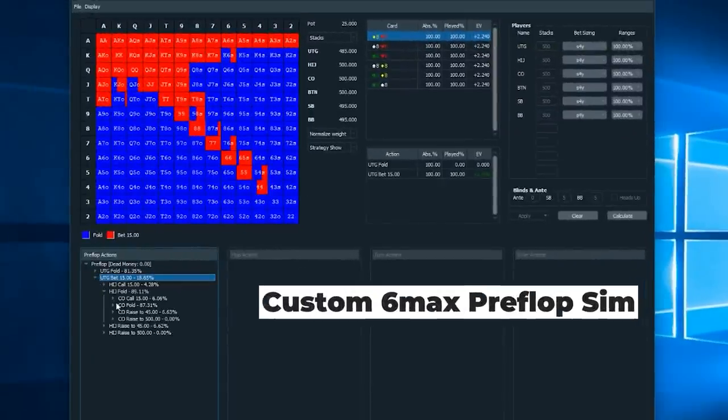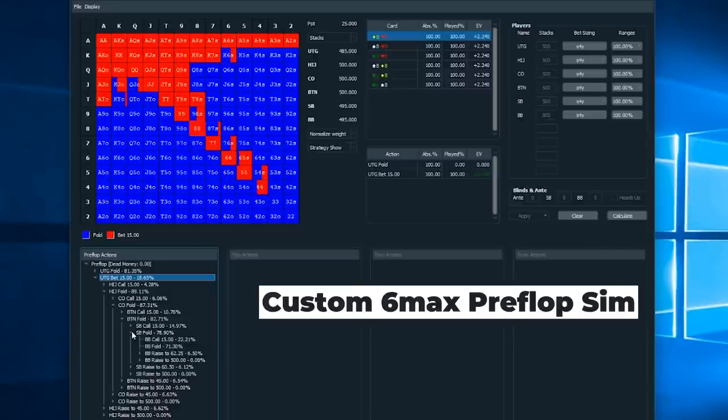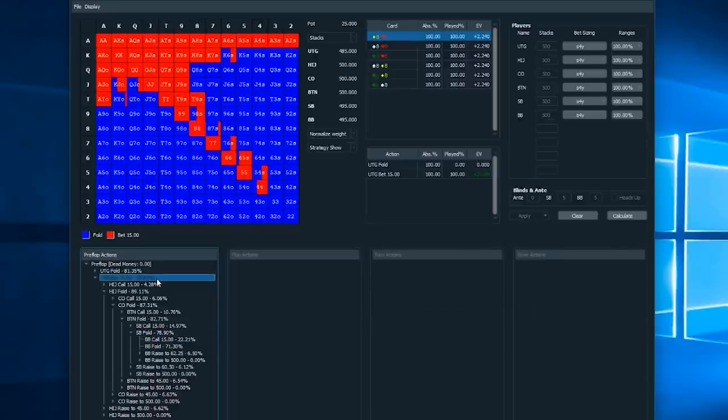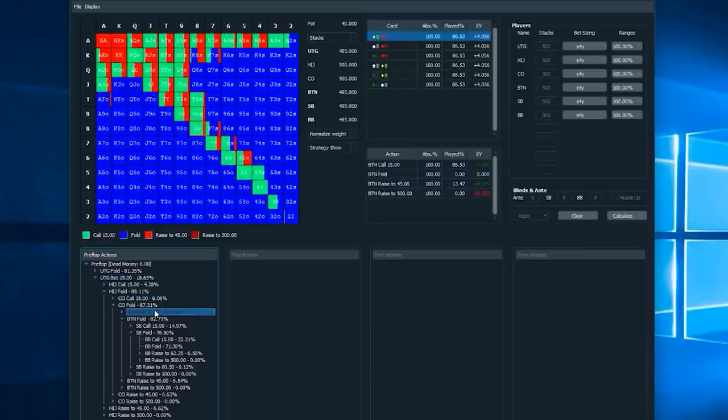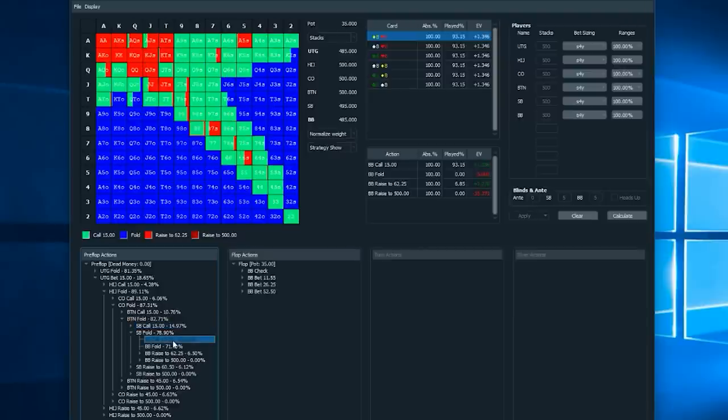We're going to be focusing exclusively on post-flop strategy, but since post-flop is heavily dependent on the pre-flop ranges, there are a couple of things we'll note. As Matt Hunt mentioned, he and everyone else is opening to 3X, whereas online you're more likely to see smaller opens such as 2.5X or even 2X. This should cause the ranges to be slightly tighter. However, this effect is somewhat mitigated by the small blind being the same size as the big blind, meaning more money in the middle. Also, there is no rake, which means less incentive to take the pot down pre-flop, resulting in more cold calling. Both Matt Hunt's open and Matt Vaughn's defend are both fine according to this custom sim we've run.